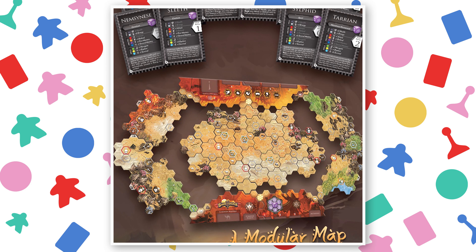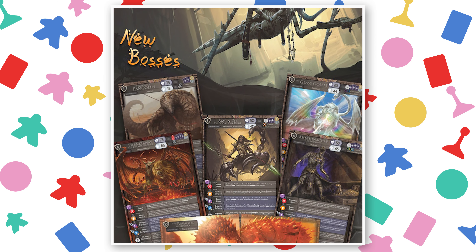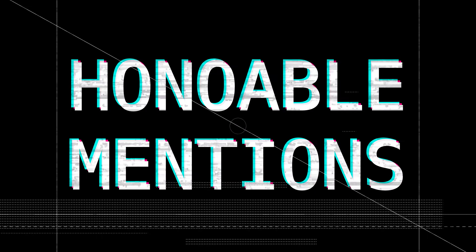Number 2. Become a legendary hero and stop the Ravager in Hexplorate the Land of Shurek. This is a standalone volume to the Hexplorate system — a co-op adventure featuring new heroes with new roles, campaign mode, and new bosses to figure out how to beat. Pledge $64 to get a copy. Kickstarter ends September 1st and plans to deliver by August 2020.